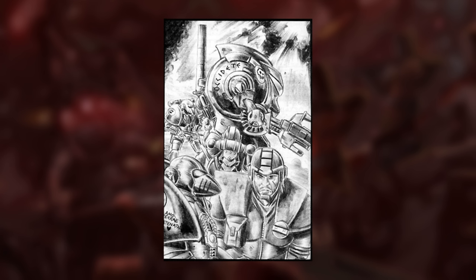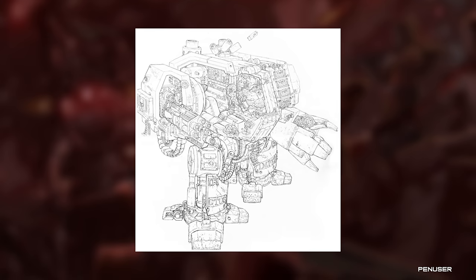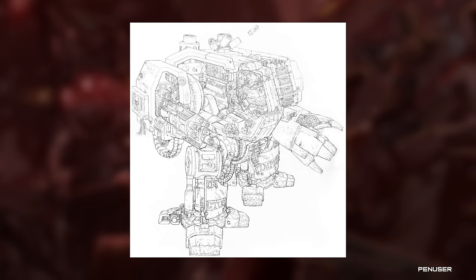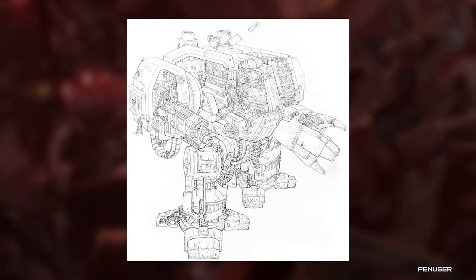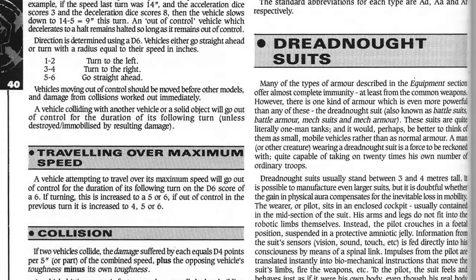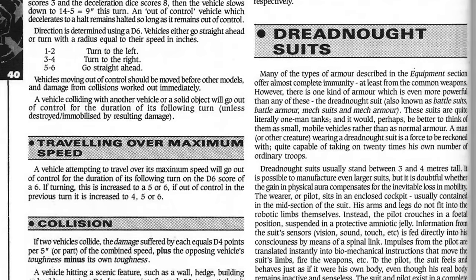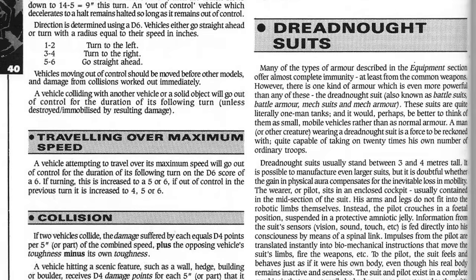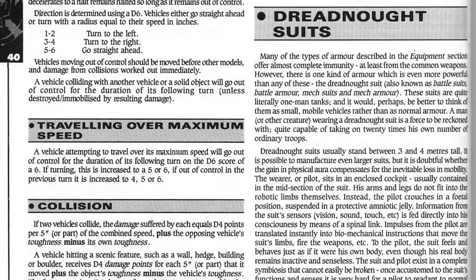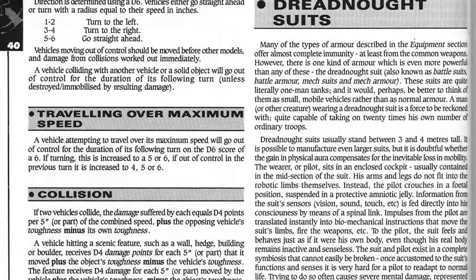Like all powered armour, the suits required a connection to the wearer's senses and nervous system, but the integration required by a Dreadnought was much more invasive — the pilot crouching in a foetal position, suspended in amniotic jelly and fed information from the suit's sensors via a direct spinal link. And that link was difficult to break; once accustomed to the suit's senses, removal and re-adapting to normal life was difficult, often causing severe mental damage, and this damage only became worse as the suits themselves got larger and more sophisticated, taking a heavier and heavier toll on the wearer.